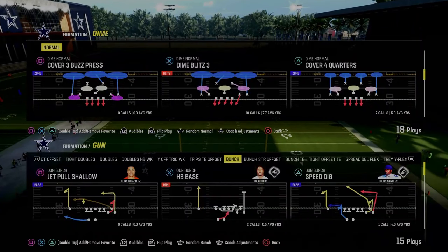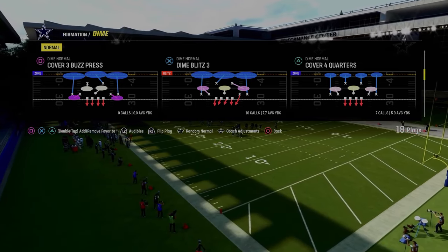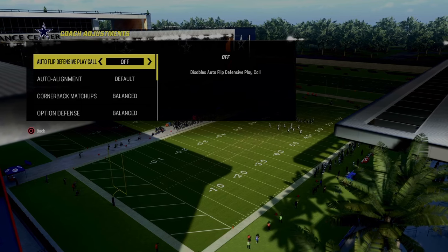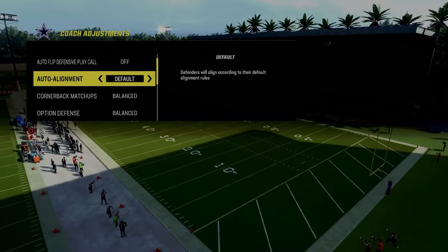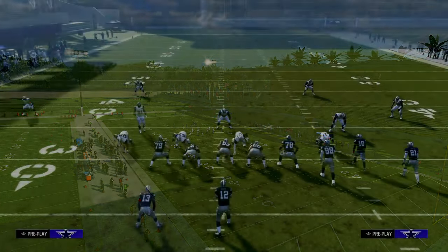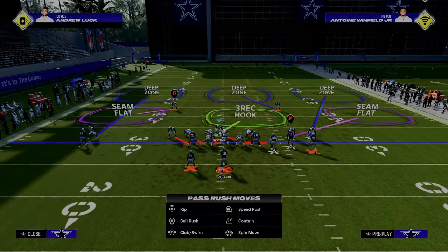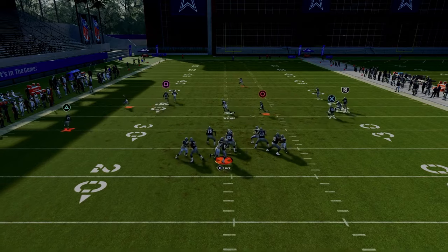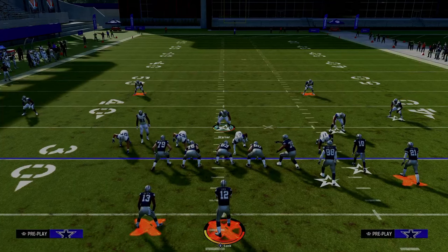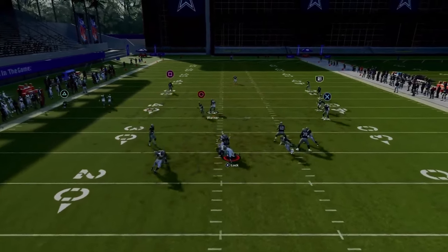The next blitz we're going to show you is out of the Dime Normal defense — this is Dime Blitz 3. Turn your auto flip defensive play call off, make sure your auto alignment is on default, and flip the Dime Blitz 3. All we're going to do is pinch our defense and stand just to the side of center. What you're going to get is a nice disengage B-gap pressure that really gets on your opponent quick and can get you some easy sacks. It's going to come off of the edge or through the B-gap.